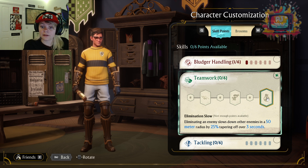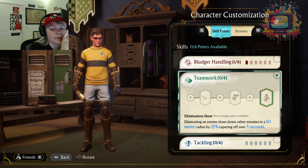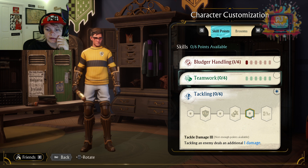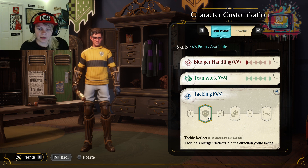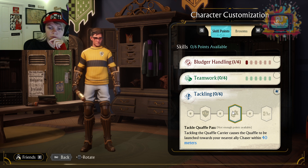Eliminating an enemy slows down other enemies in a 50 meter radius by 25% — that's very interesting. So essentially you take out a player and then a 50 meter radius around that player, they're going to be slowed down by 25% for three seconds. That is good. Tackling an enemy deals one additional damage — are these cumulative? Tackling a Bludger deflects it in the direction you're facing, so if you're in the right position you could be hitting it into another player — that's really cool. Tackling sends the Quaffle towards your nearest ally — very interesting, but I feel like we can handle without that.